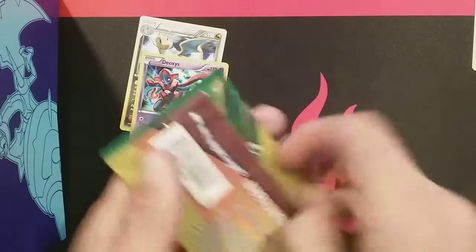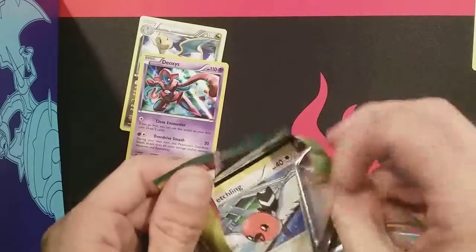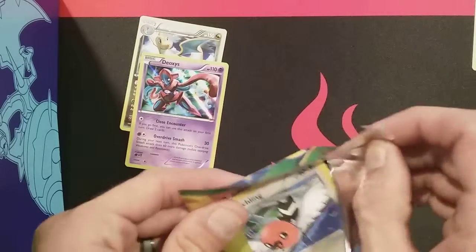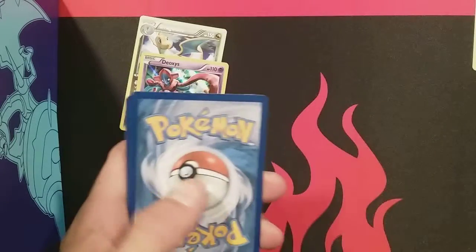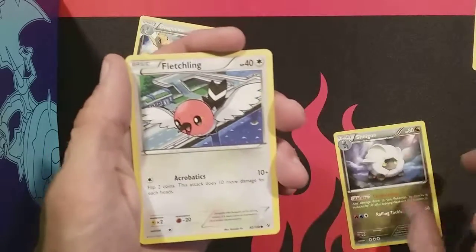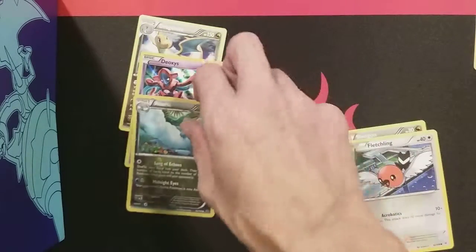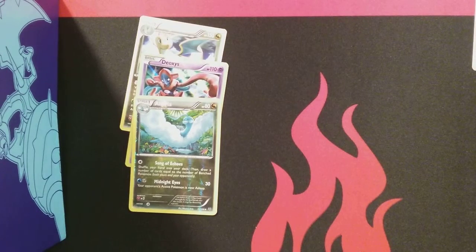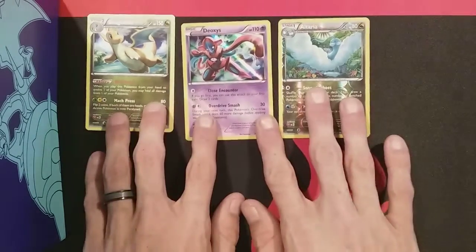All right, guys, we're on the last pack. I promise to have more stuff to open as soon as I'm fresh with money, but for right now it is what it is. I'm just trying to keep videos coming and keep people subscribing, maybe get picked up by YouTube, get a sponsorship — we'll figure something out. We got a Shelgon, a Fletchling, and an Altaria Reverse Holo, which is pretty dope. That's not bad out of dollar packs. So these are our hits from our dollar packs — not bad at all. I enjoyed those.